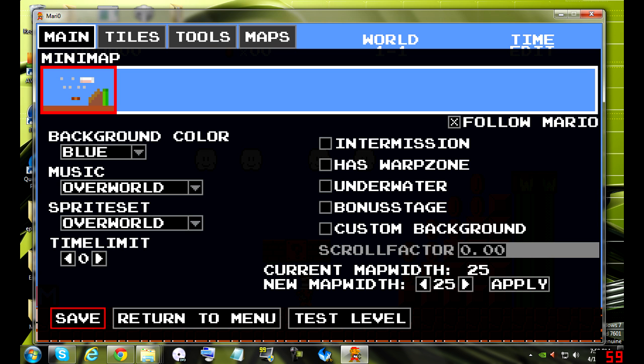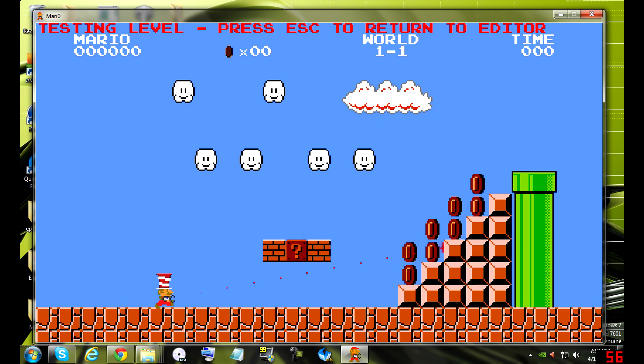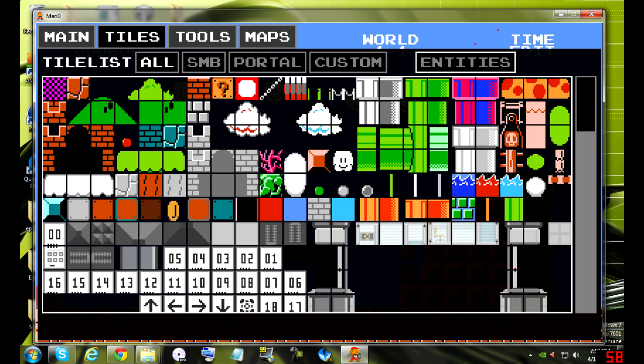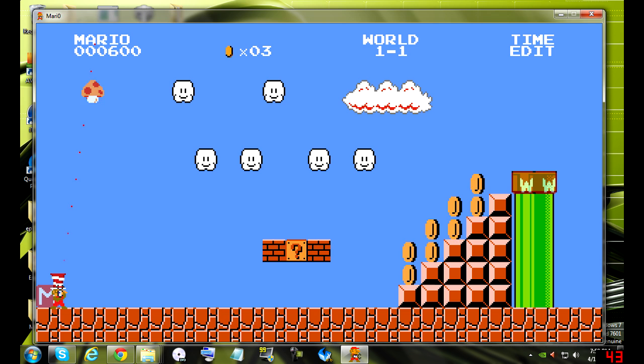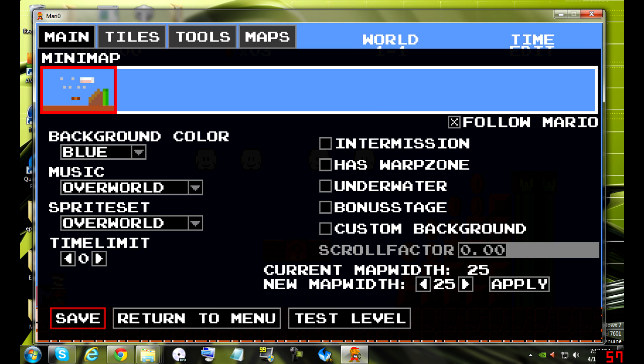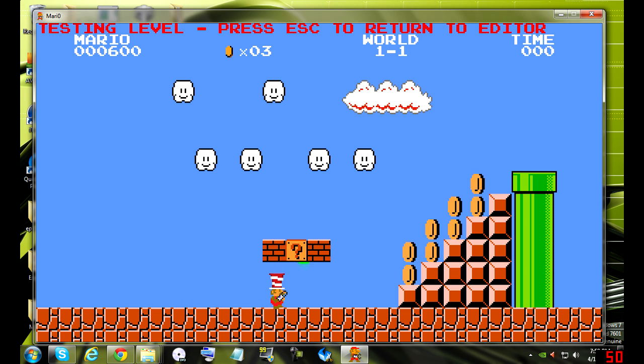We're in the level — we click save, go to test level. Naturally you'd go to one of these and hit it. The coins are a bit lame, so what we're going to do is go to tiles, entities, click a mushroom — that's all you have to do. Put it in there, save, test level, walk over here, hit it — boom. Pretty simple.